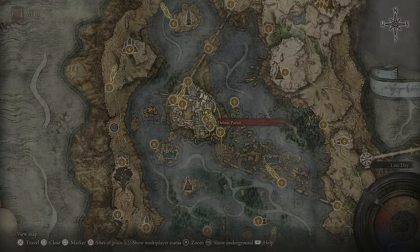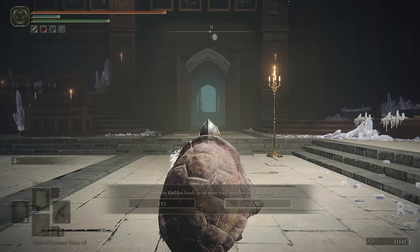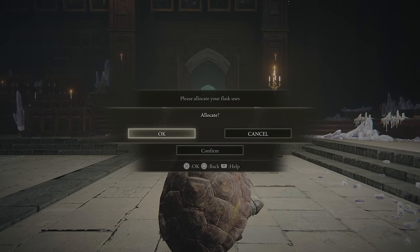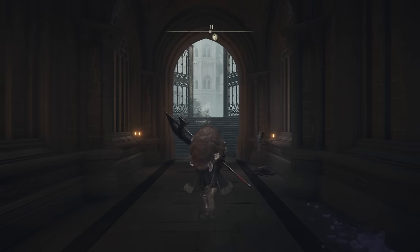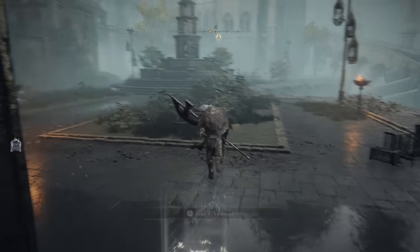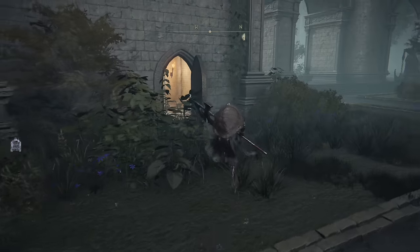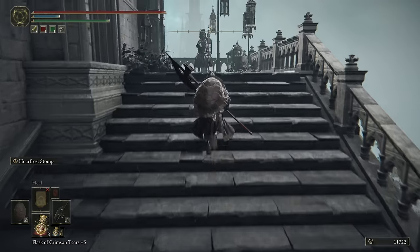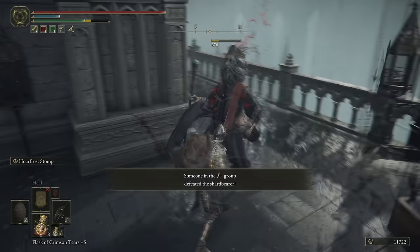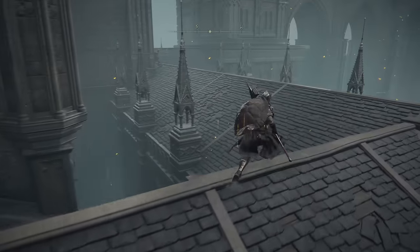At this point let's go ahead and hit the Debate Parlor real fast, just so that we can have all of our flasks. Since I now have access to a nice weapon art, I'm actually going to add one more blue flask into the mix. Do I have enough seeds? I do — fantastic. So eight and two. Feels pretty good at this point. I think we can get through most of the rooftop portion of things this episode, and we can save Rennala and maybe the Carian Manor for the next episode.